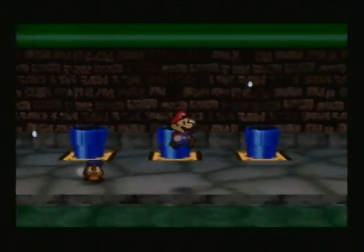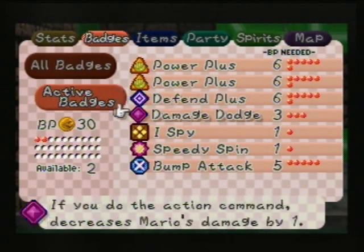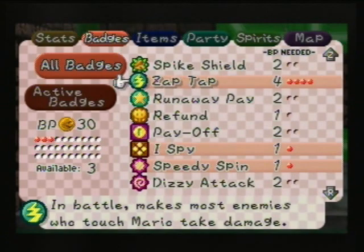There are so many more Chuck Quizmo areas to go through and we're not even close to being finished. First thing I'm going to do is put on some badges, since we are going to be progressing. Don't take the Power Plus off — I'm actually going to be putting on some badges. We're going to put Zap Tap back on, and then we're also going to be putting on Damage Dodge. For the time being, we will stay with iSpy and Speedy Spin.